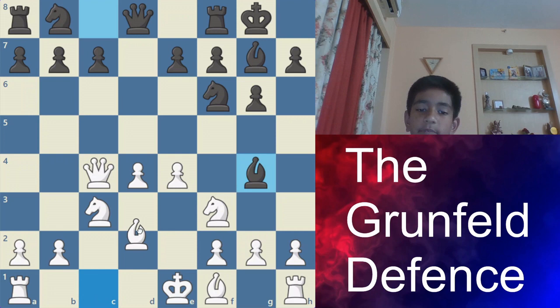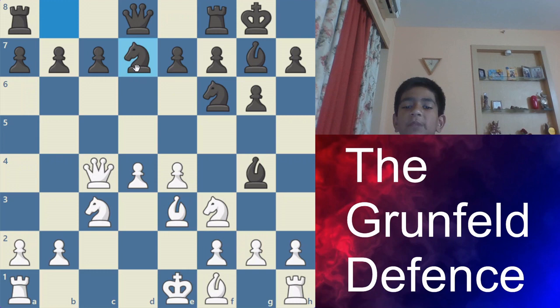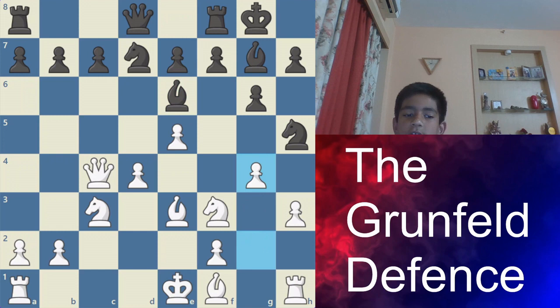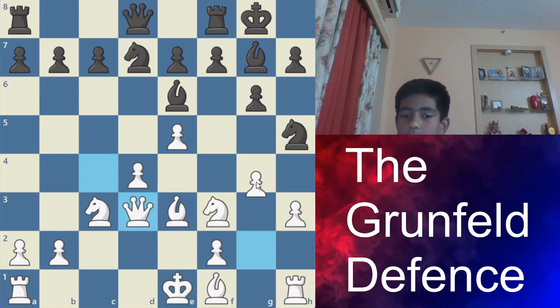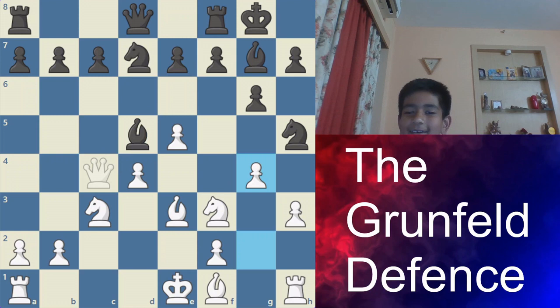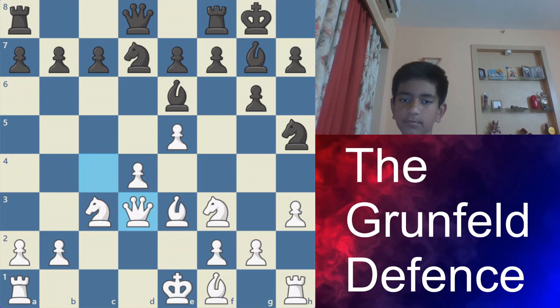Here, if you play Bg4 and then Be3, now knight fd7 — this is known as the Smyslov variation. The problem with playing knight bd7 is that there is e5, and either you go on to the back rank, which looks pretty ugly, or after moving your queen out of the way, just play g4 and this knight is trapped.